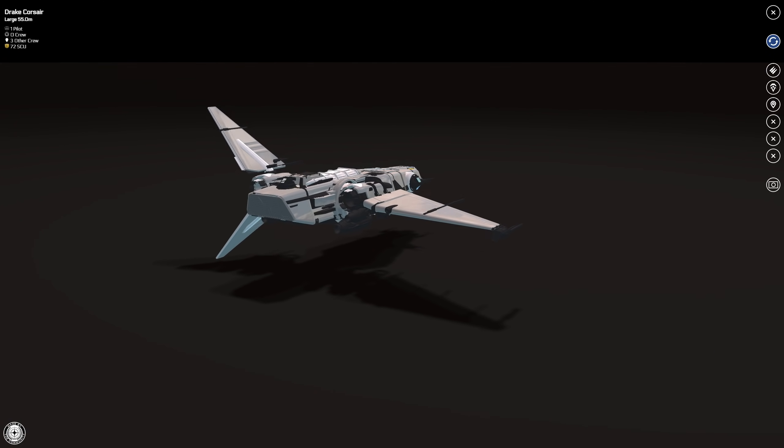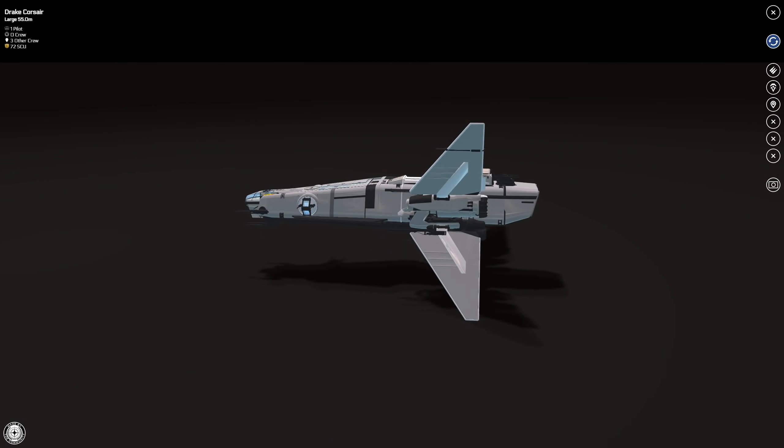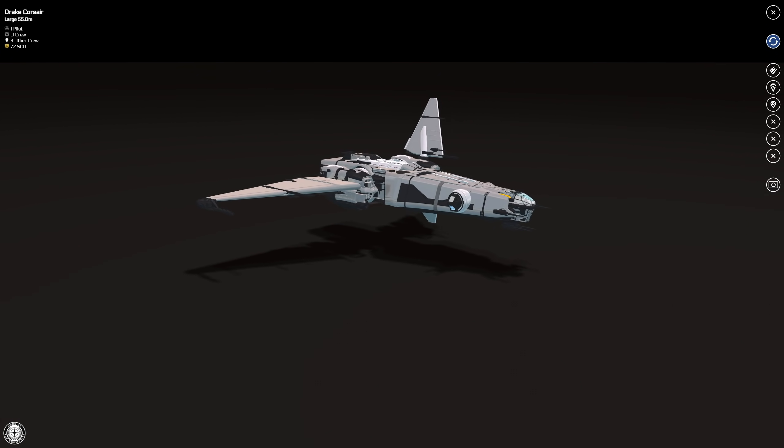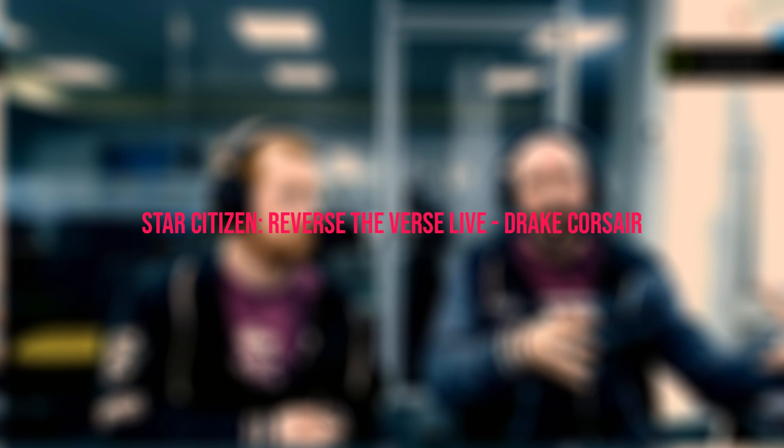It also has two times size two power plants, two times size two coolers, two times size two shield generators, two times size two fuel intakes, two times size two fuel tanks, one size two quantum drive, one size two jump drive, and two times size two quantum fuel tanks. They haven't skimped on the quantum fuel tanks, which is really good. Four crew members can use the forward lift, and each crew member can store one set of armor.